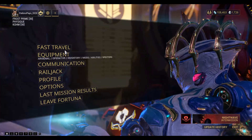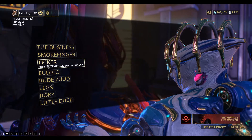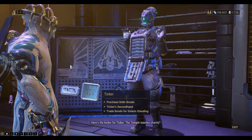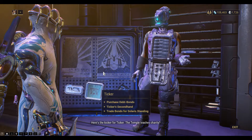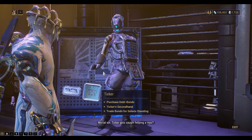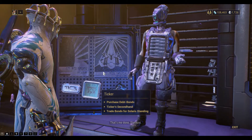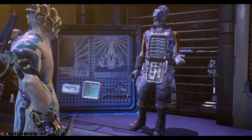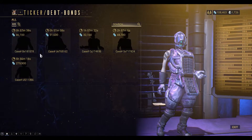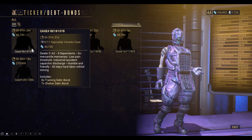That's a fast travel to Ticker. Okay, purchase debt bonds — so you can see we get eight training bonds here for 46,000 credits.